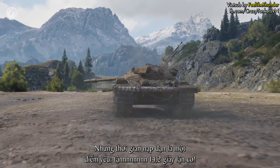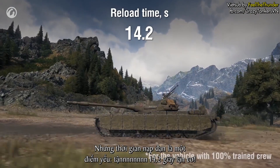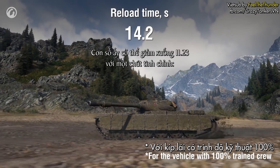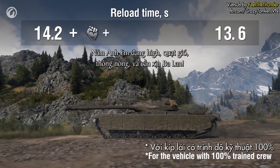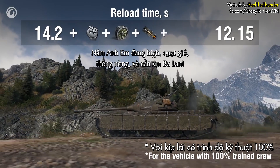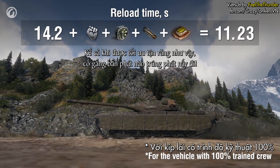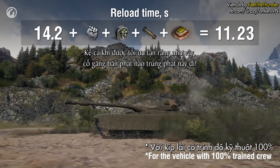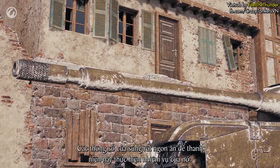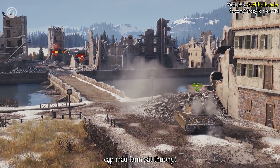Reloading is a weakness, taking a long 14.2 seconds. It can be decreased to 11.23 seconds with a little tinkering: Brothers in Arms, vents, rammer, and bread with Smelek. Still, even with a fully enhanced loading system, you'll have to time your shots and make sure they count. The gun characteristics are sufficient for the Pole to fulfill its main task: dealing damage.